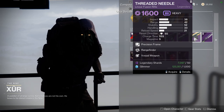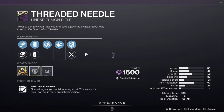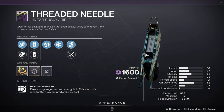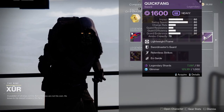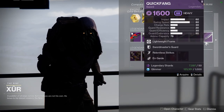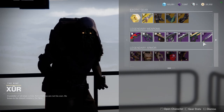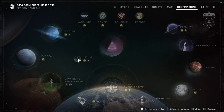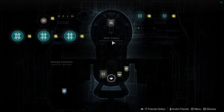Quickdraw is going to be super dope; the only downside is Vorpal, but I just love this shotgun. Threaded Needle with Rangefinder — I'd immediately skip this because Vorpal is not good on a heavy weapon; it only does 10% bonus damage if I remember correctly, and this isn't craftable so it doesn't really matter. Quick Fade with Relentless Strikes and On Guard — if you don't have one you can grab it right now, just go to Destinations and the War Table.